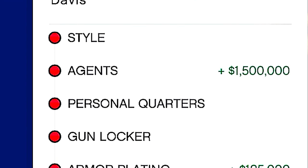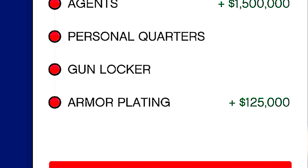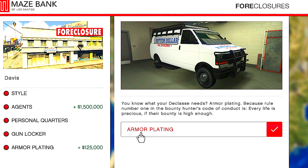You can also get a personal quarters to set your spawn location, a gun locker to customize your weapon loadout, and armor plating for the bail enforcement van. The armor plating is probably not that useful — I'd only really get it if you play in a public lobby, but it is still a pretty cool option.